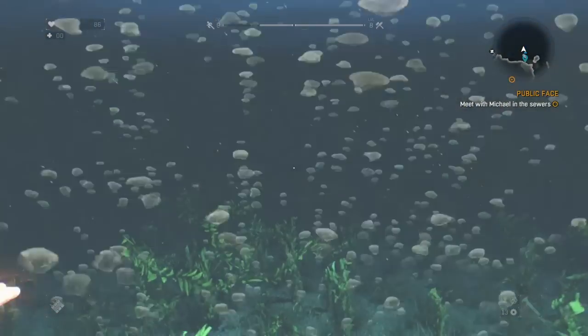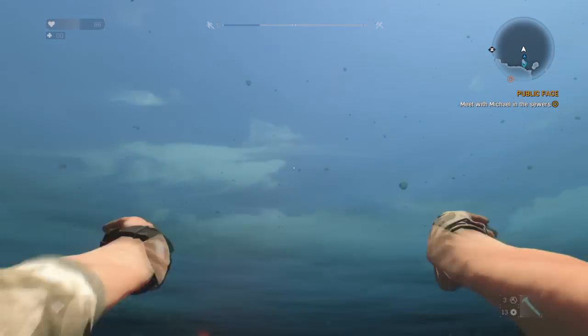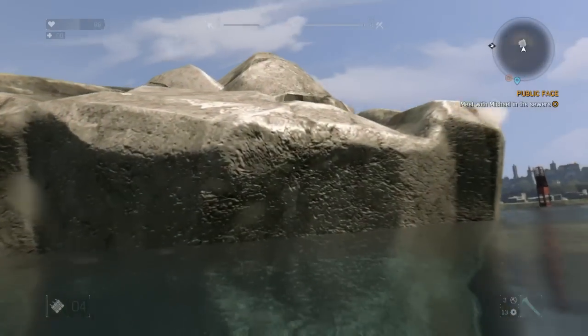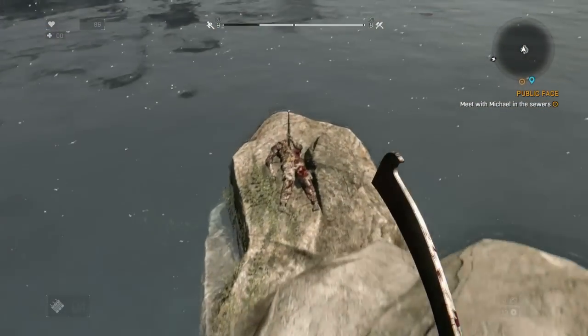Run over to the water, jump in, and swim to the rock that's sticking up on its own. When you eventually get to it, climb up and jump over to the other side and you'll see a dead body with the weapon sticking out of it.